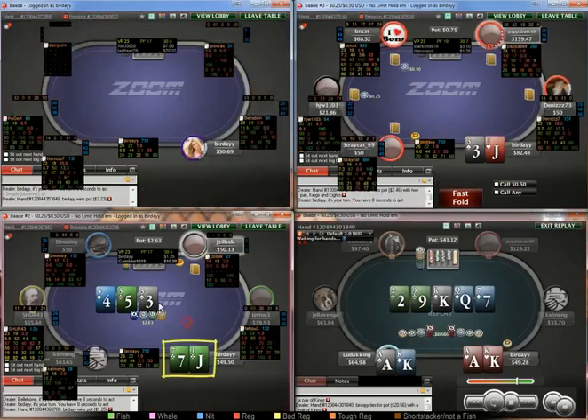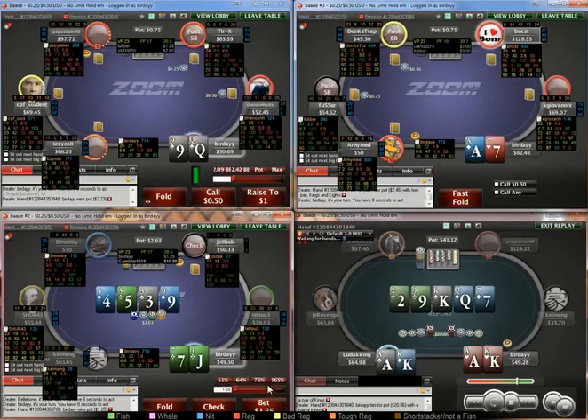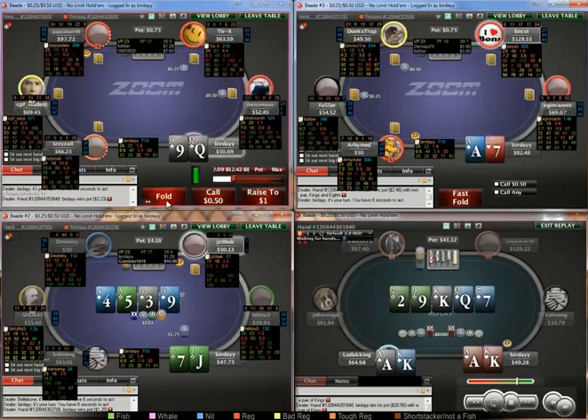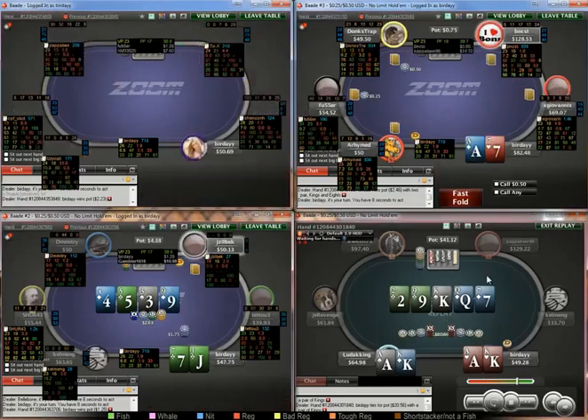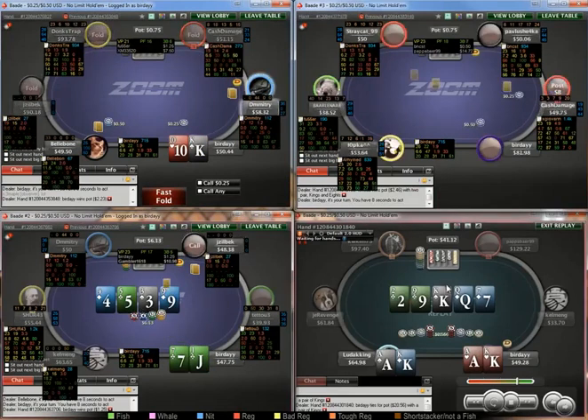So we flop a gut shot, two overs, and a backdoor flush draw. Definitely going to be calling flop, and if he checks back I'm just going to be betting twice. Especially without blocking diamonds, it's a pretty good hand to be betting twice.